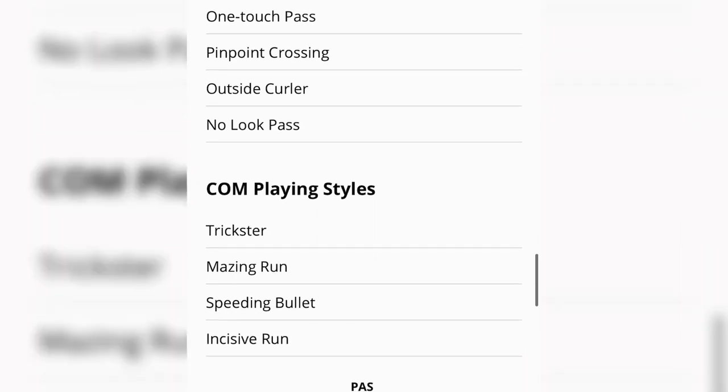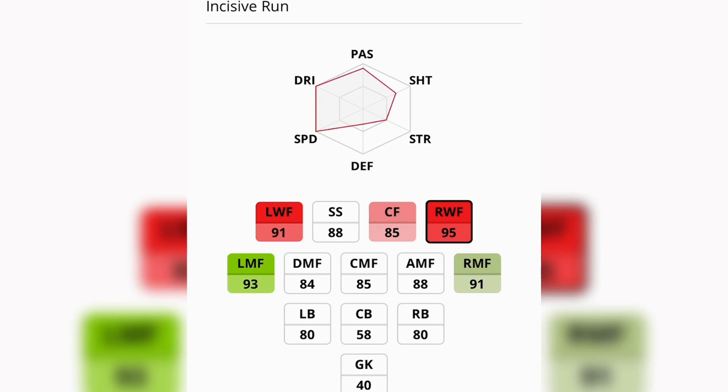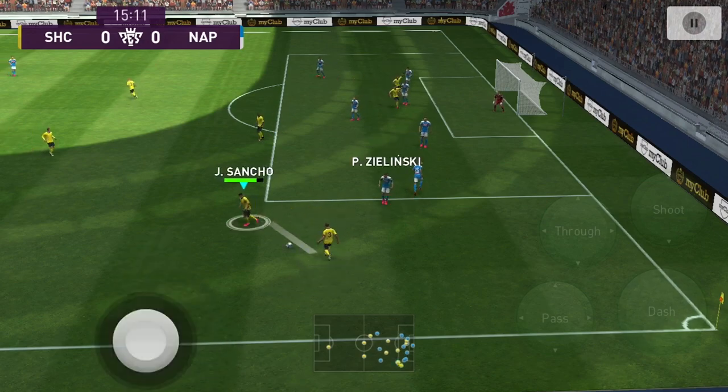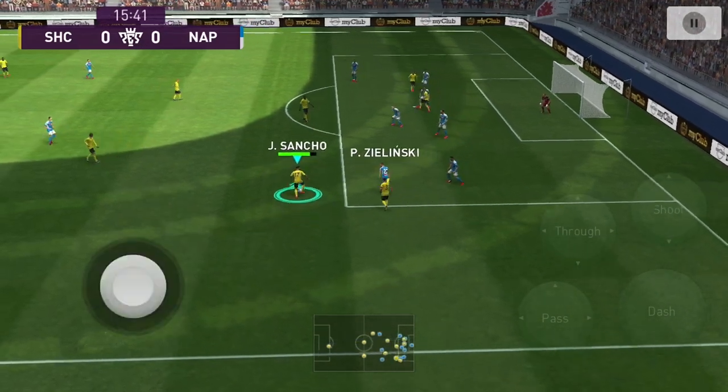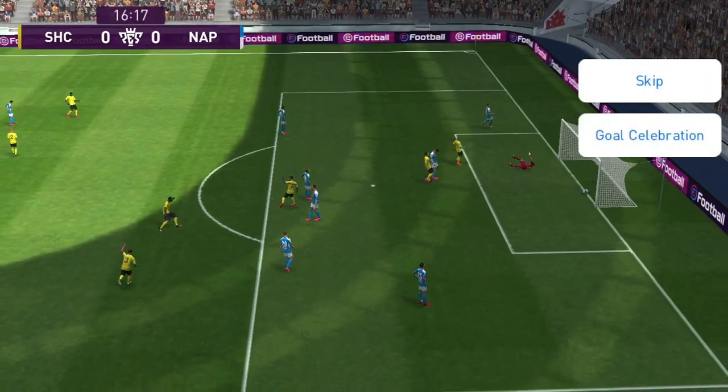He's a prolific winger and has a lot of skills and traits you can exploit. The most important one to me is Pinpoint Crossing, because once I get past the defense, I'm going to need a good cross or all my efforts will be wasted. He can also be played in different positions: left mid, right mid, forward, and even second striker.